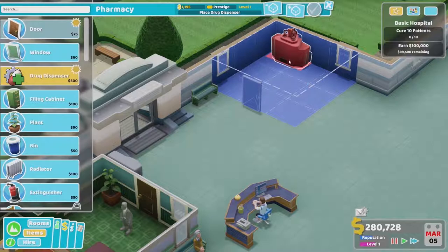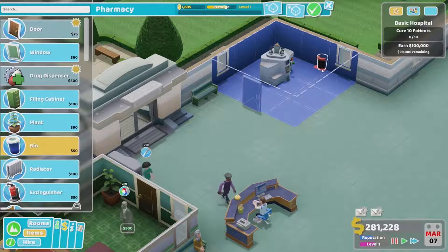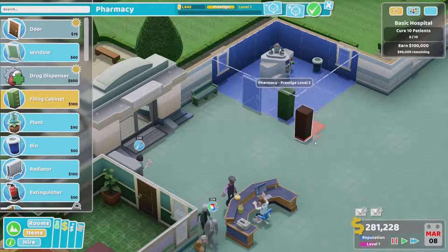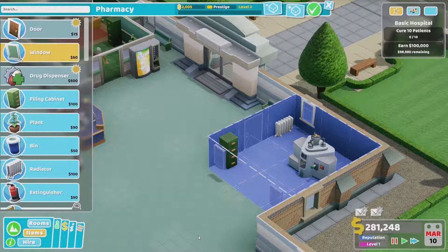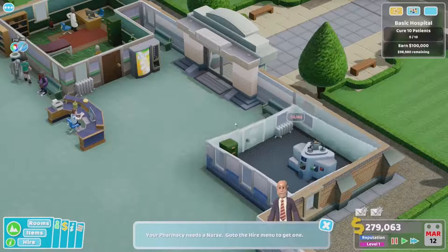We've got this overlay system which is quite handy — you can immediately spot if a character's bright red, there's a problem with that character. Trying to keep the player in the game. There's obviously a bunch of screens with stats and graphs for people that want to drill down into the nitty-gritty, but we're trying to keep the player in this game world as much as possible. The blueprinting is kind of the first part of that — you're building and signing in the world.